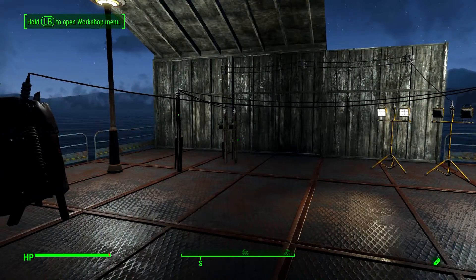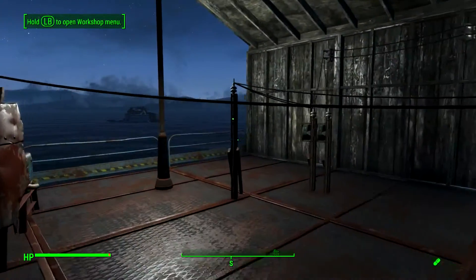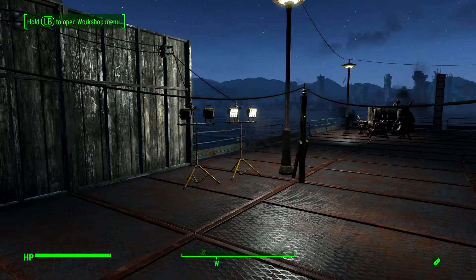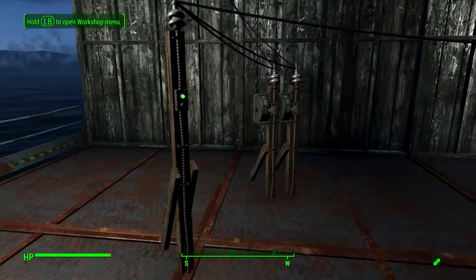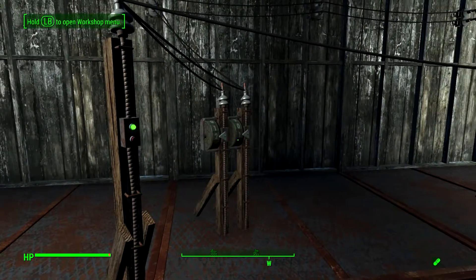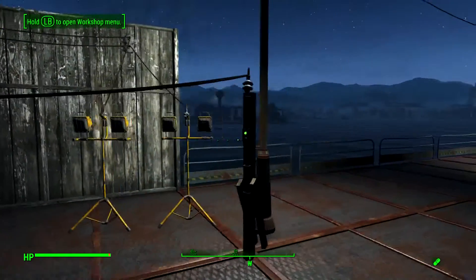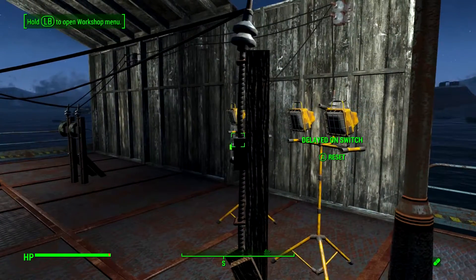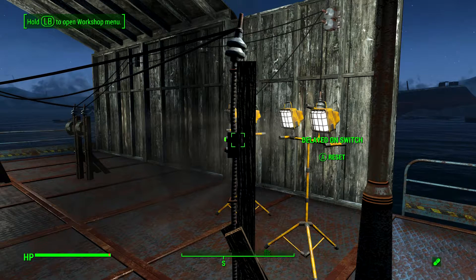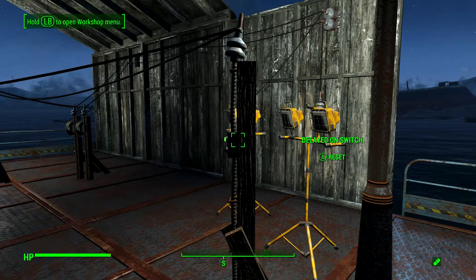So we turn the generator on and we've got light number one on, and light number two is now on — you can see the power counters have changed. Hit the switch again, the power counters change again. Both of them are off, and the fun thing about this is that I can do this from either location. It doesn't matter.